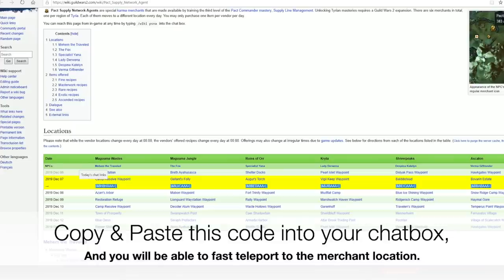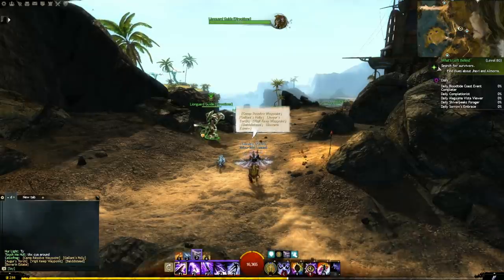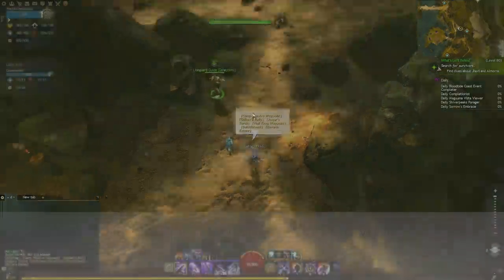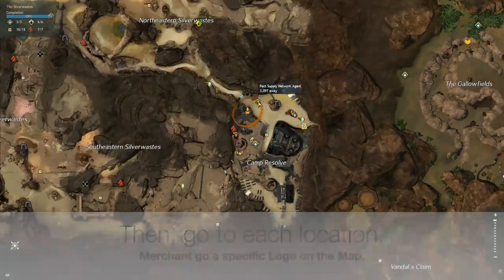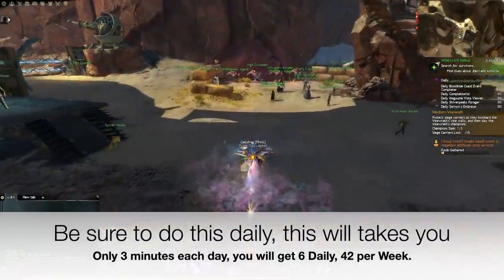This will open the official Guild Wars 2 Wiki with the closest waypoints for each merchant. Copy and paste the waypoint code into your chat box and you will be able to fast-teleport to the merchant location. You can also add the Wiki page to your favorites — link is in the description. Then go to each location; merchants have a specific logo on the map. Be sure to do this daily — it will take you only 3 minutes each day.